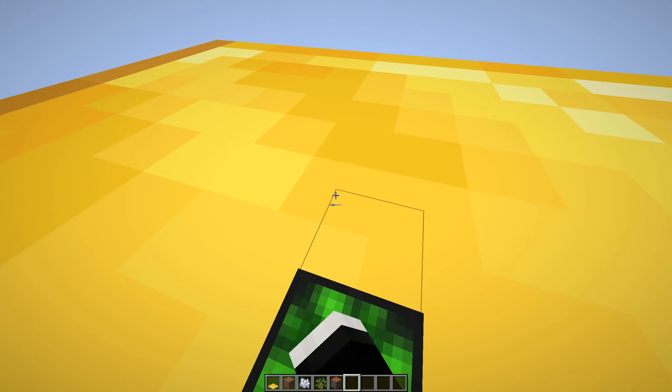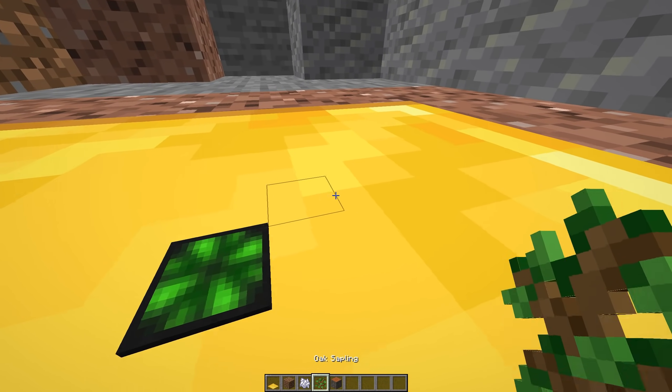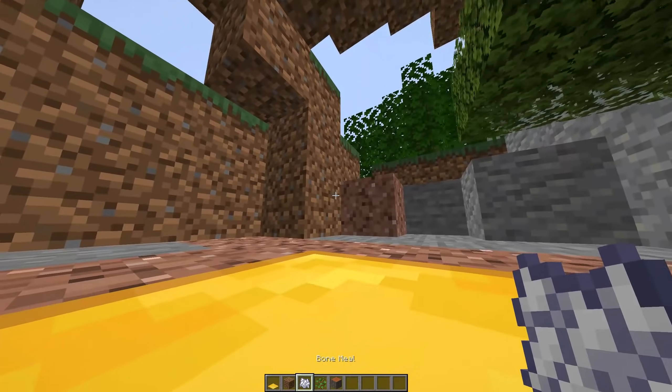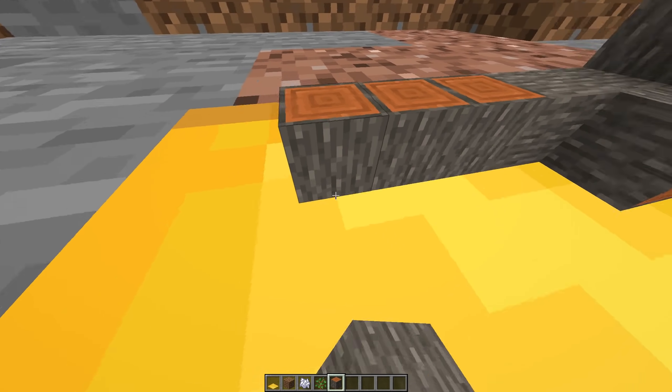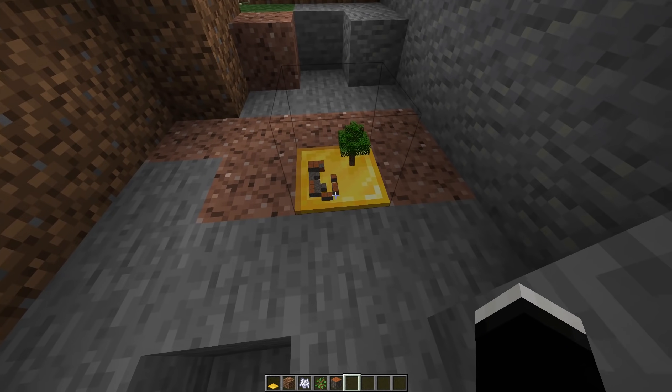This first mod I'm going to be showing you today is a really cool one, even though it only has a couple hundred downloads at this point. And this is the Chunk in a Globe mod. This mod adds a special new block to the game, which once you right click will teleport you onto that block and essentially make you a tiny person, and you have an entire chunk-sized spot to build on. It's a really cool effect that could probably be used in a lot of interesting ways.